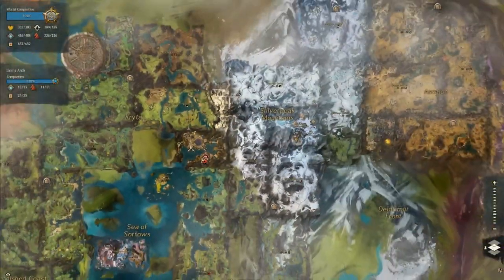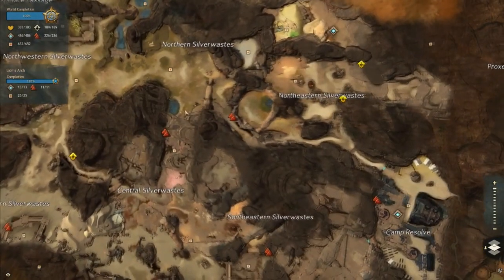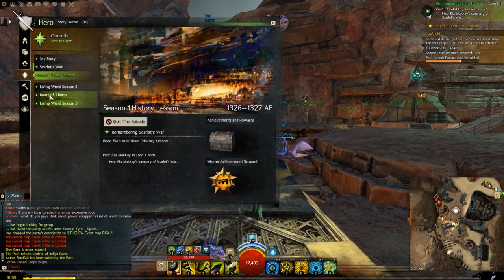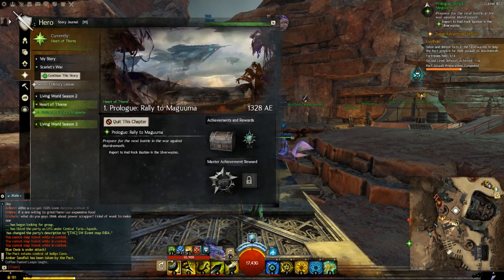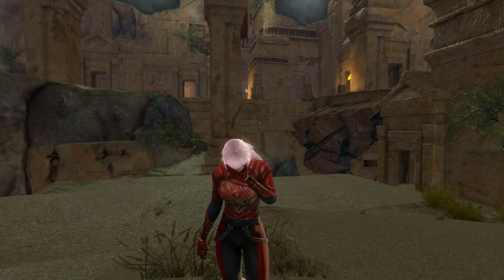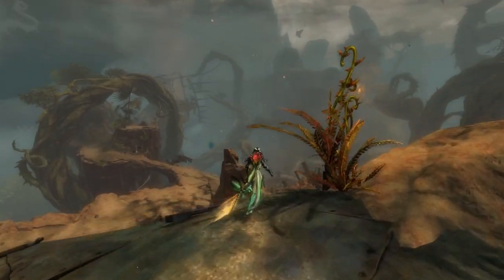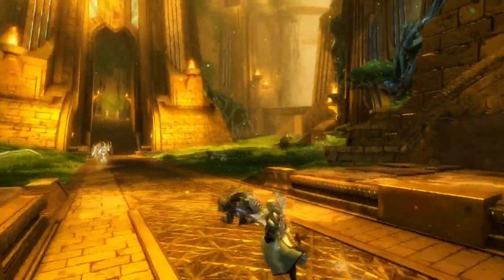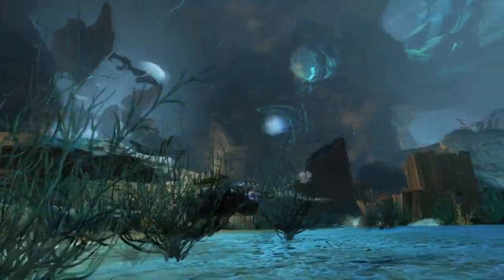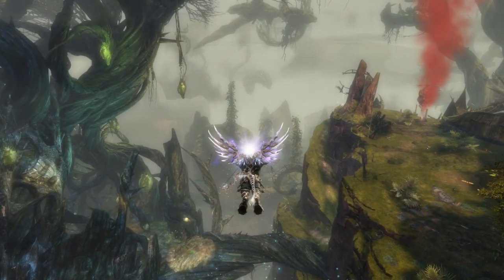After purchasing the Heart of Thorns expansion and logging in for the first time, you'll be prompted to head into the Silver Wastes, located west of the Brisbane Wildlands, where you can start a new story instance called 'Prologue: Rally to Maguma.' The expansion comes jam-packed with four gigantic new maps: the Verdant Brink, Auric Basin, Tangled Depths, and Dragon's Stand. You can explore the new jungle region, which focuses on verticality with three distinct biomes in each map — the roots, the floor, and the canopy.